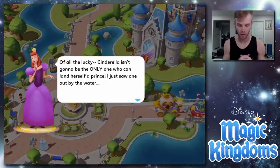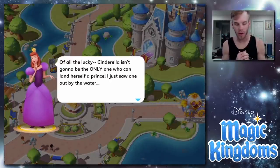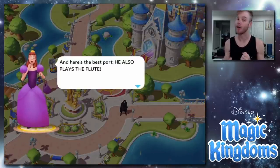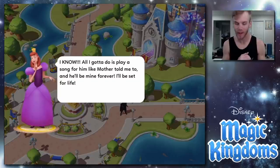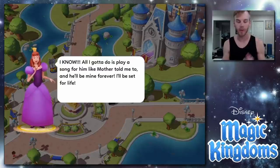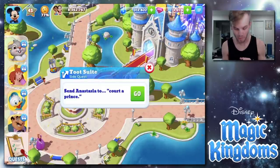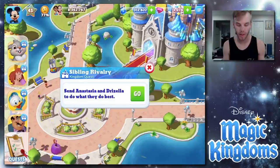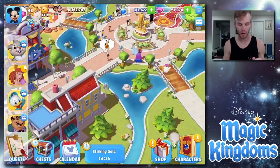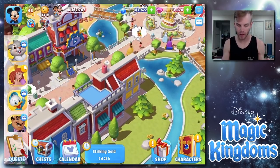Anastasia at level two unlocks a side quest. 'Lucky Cinderella isn't going to be the only one who can land herself a prince. I just saw one out by the water — he also plays the flute! All I gotta do is play a song for him and he'll be mine forever.' We can send Anastasia to court a prince, but right now we let them go for sibling rivalry first. We also do some happiness quests — sending to Pluto, one for Rex which also helps with the Striking Gold event, and one for Will Turner.